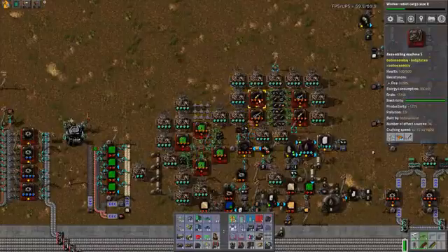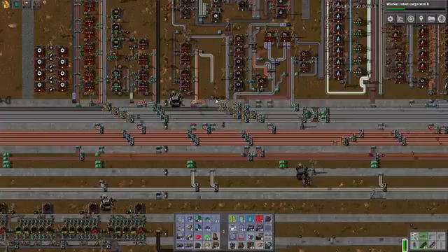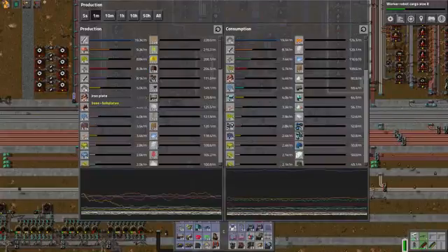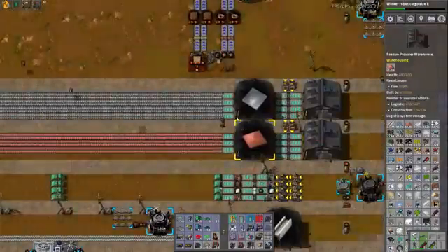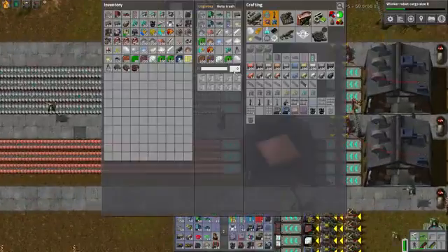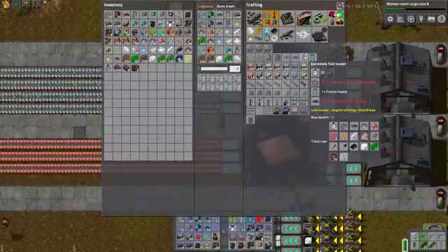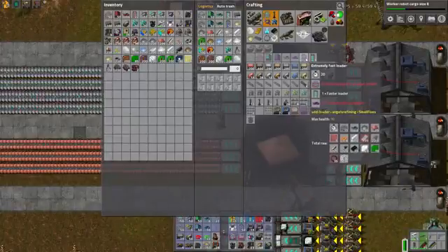We've got a lot of Beacon Mark II's, which are pretty good in Bob's mods. At the peak we got up to around 80,000 to 90,000 iron plates per minute. We don't currently have that much being produced because we don't need it. One of my favorite things about this save is that we were using lots of loaders. There's still one tier of loaders beyond what we used — we never needed the extremely fast loaders, which I believe can move 200 items per second.